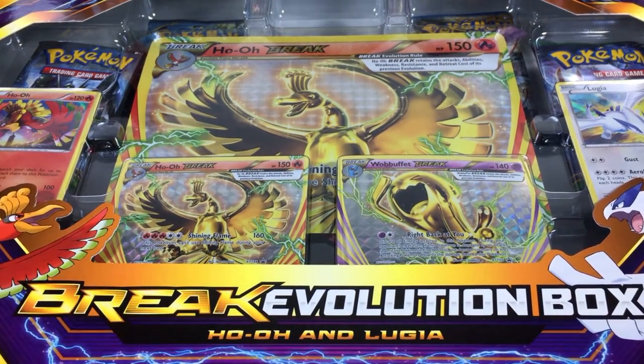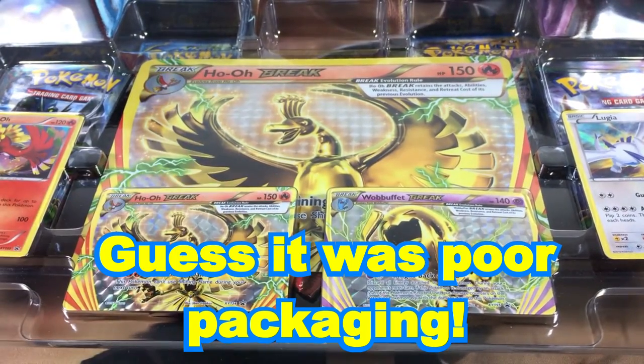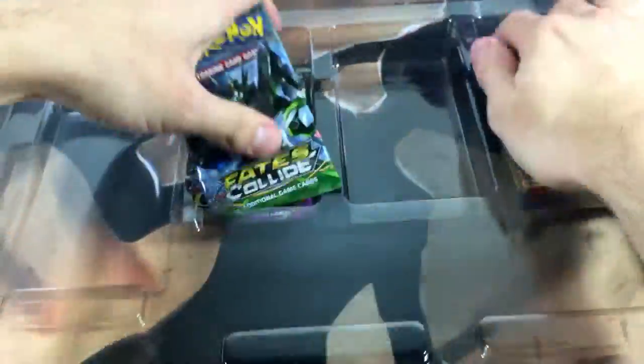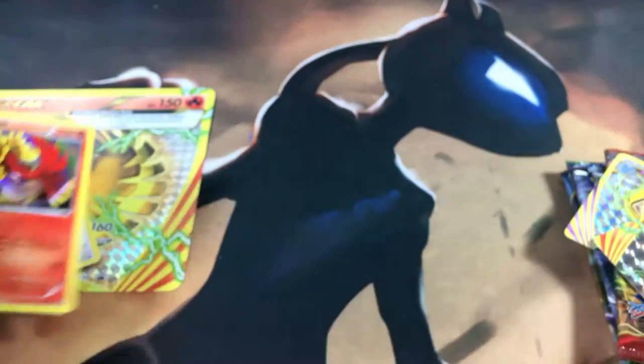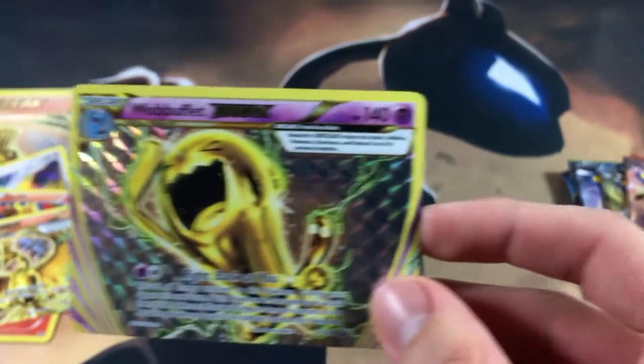Let's just get right into this thing and solve the mystery. I already see something down here, so let's get all the contents out of this box. All right, here we are with the giant Ho-Oh Break card. We're just going to go through these promos very quickly since we already viewed them in our last Ho-Oh and Lugia Break Evolution box — just a quick glance at these beautiful cards. I am so glad to get a second copy; they are just amazing.